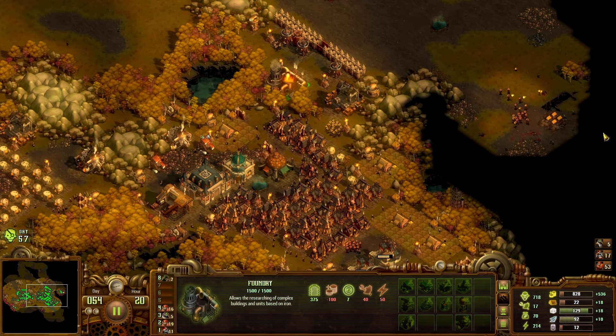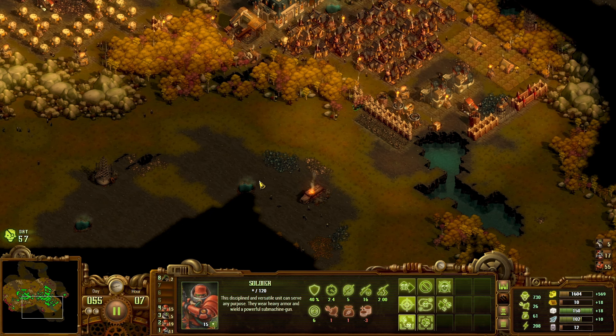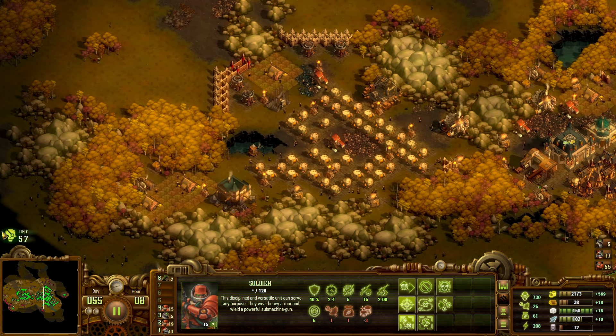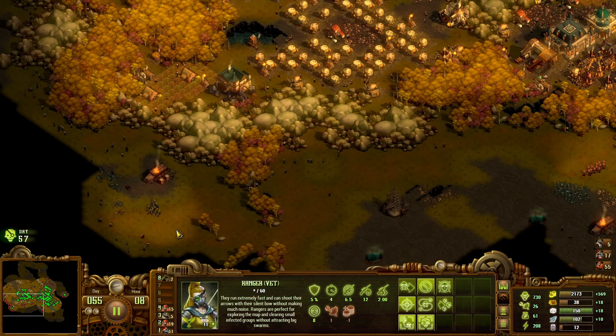Let's keep upgrading housing. With the new soldiers — let's make this my new squad four instead of the veterans. We'll send these guys out and get them pecking away at some zombies so they can level up. Can't hurt some experience. We've got two days until the next swarm, so a little experience can't hurt them.